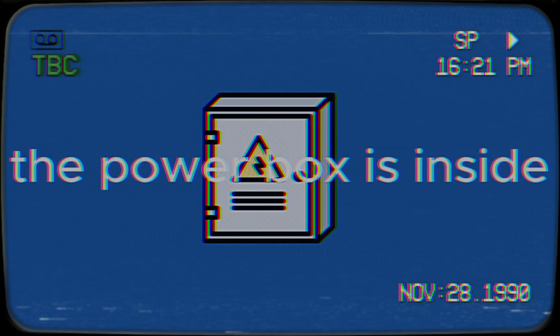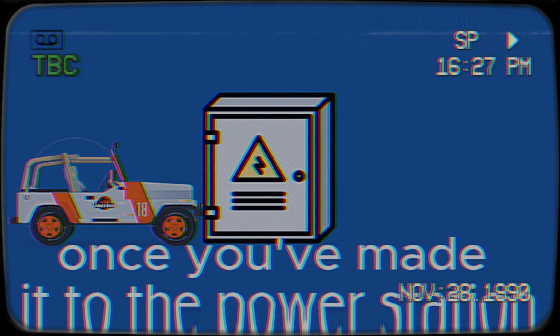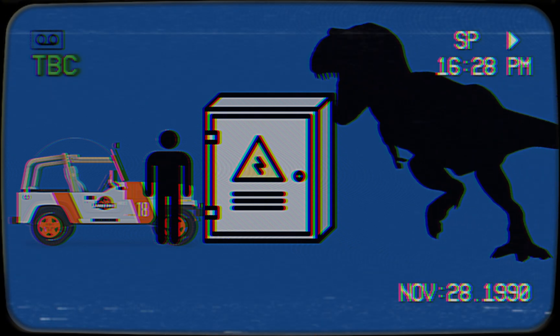You have to enter the paddock. The power box is inside. Once you've made it to the power station, you have to power it up by pressing the power button. But if the wrecks find you, stay still. Or else.